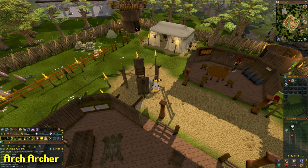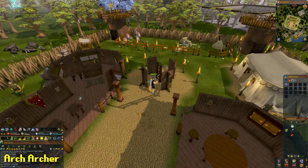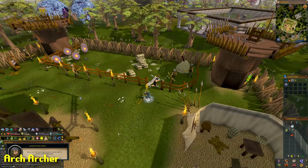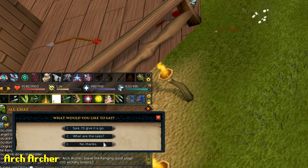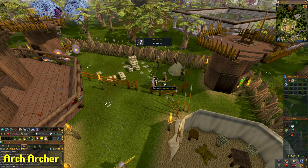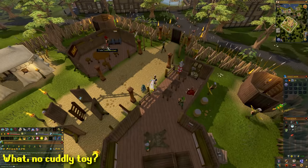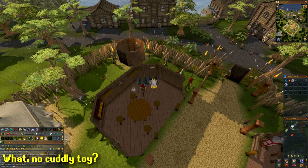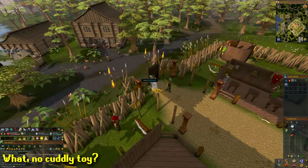For the next task, talk to the competition judge with your 1000 archery tickets — that will complete another task. Then buy anything from the ticket exchange shop, also located in the Rangers Guild.